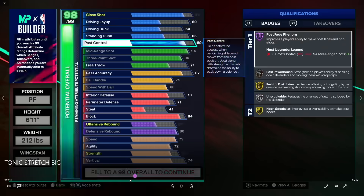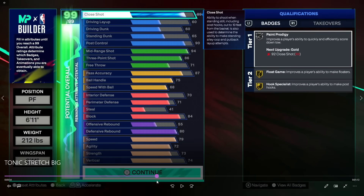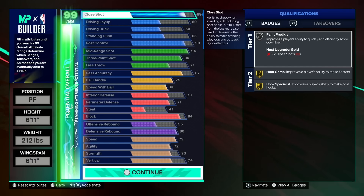We also have hook specialist on gold, even with this build. The reason is that it gets tethered to your mid range super hard, so this is actually just naturally happening — you just have a high close shot by default. When you have a post scorer in this game with an outside-centered game, it's going to naturally get the inside-centered game too, because it just gets the close shot, which leads to you being able to do a whole lot more hooks and stuff like that.